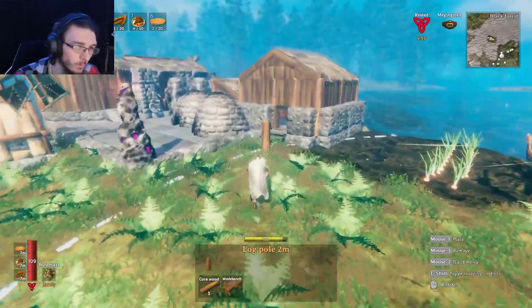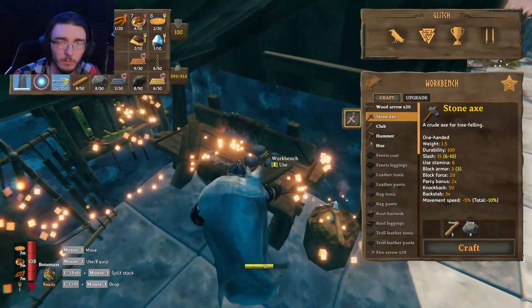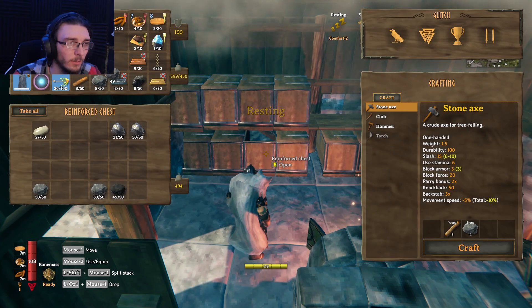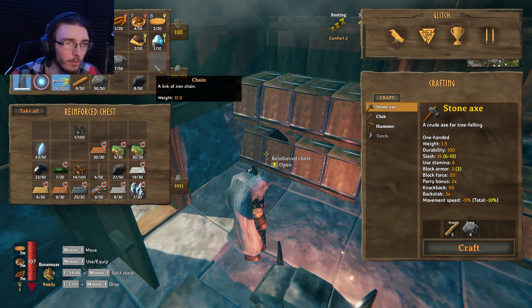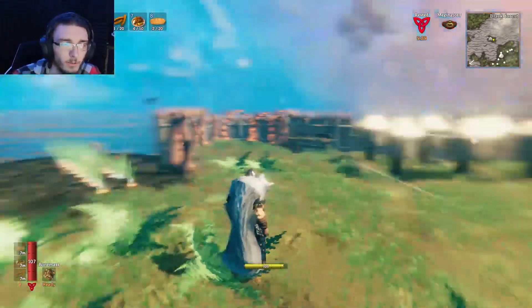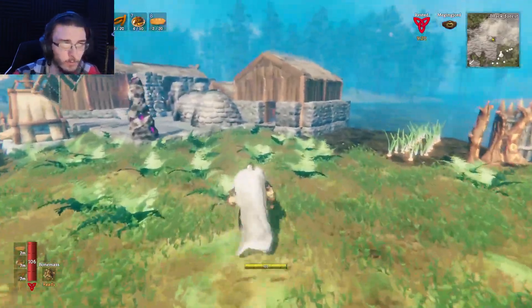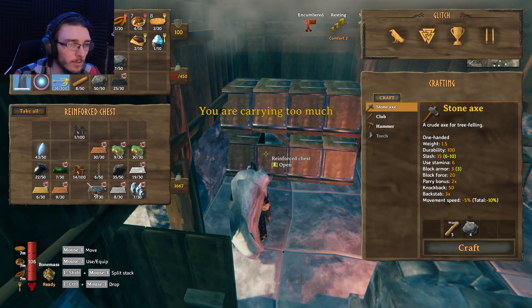Let me get some stone real quick. I also need to repair my hammer because it is a little broken. There we go — got that repaired. I also need to get working on a farm — a bigger farm. Because that's not going to work. I was trying to grow some onions for stamina boosting stuff but that's not going to work. We need something bigger. I just realized I need the iron for that stone cutting table.